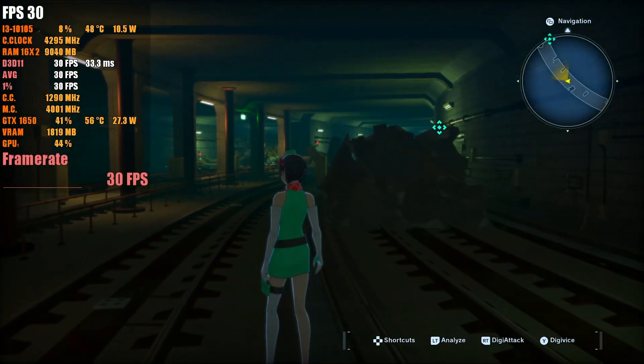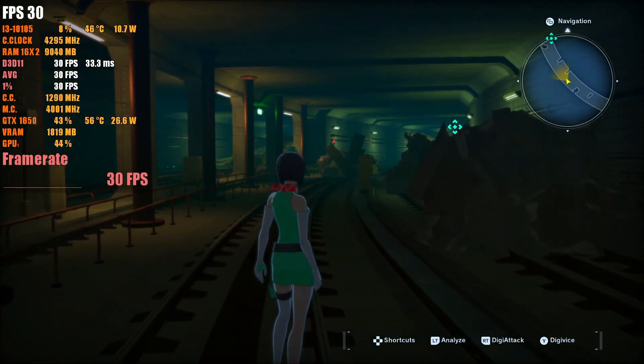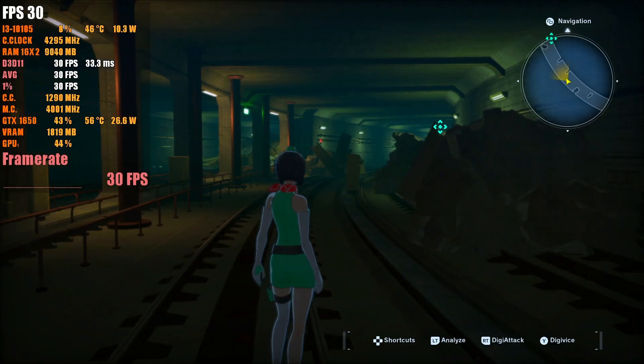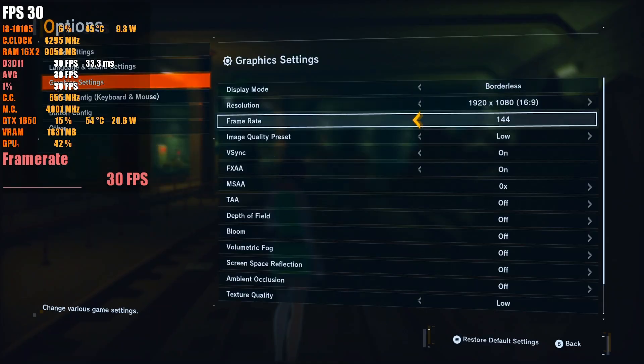Today we're running this on my Intel Core i3-10105 with the Nvidia GTX 1650 4GB VRAM graphics card. We're running with 32GB DDR4 RAM in dual channel memory, and we're going to go through some of the settings to see how this game performs today.